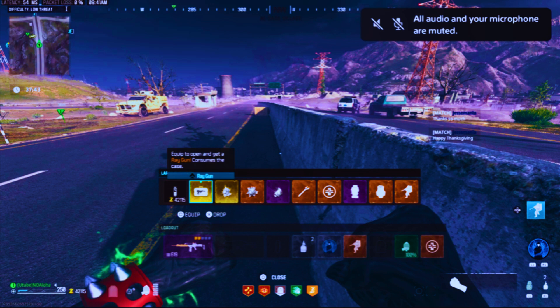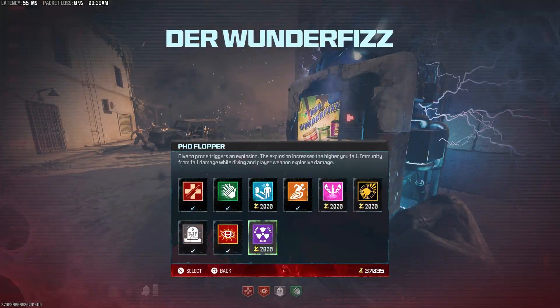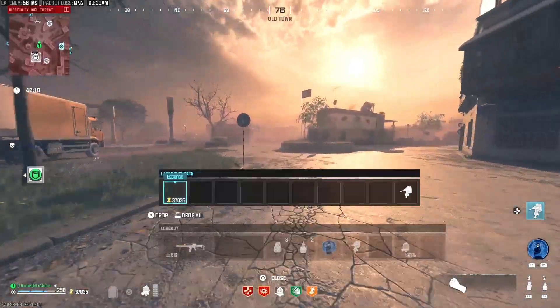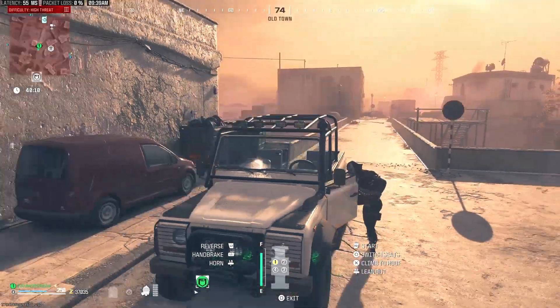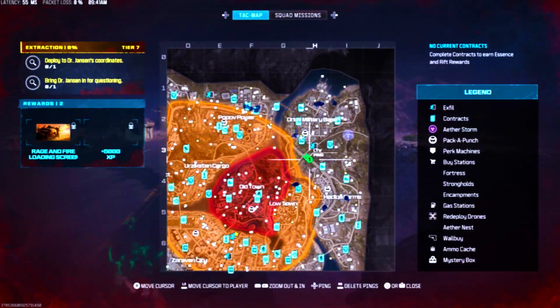As you can see, this is my backpack layout. You don't need to copy my layout exactly to work the duplication glitch, but I strongly advise you do because if you do you will always be set up for your next game. You should also have 40,000 to 50,000 essence so you can buy all of the perks at the Wonder Fizz for 18,000 essence and pack-a-punch your weapon twice for 15,000 essence if needed.